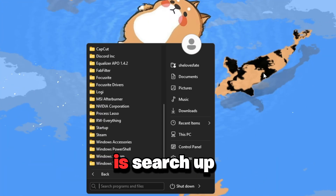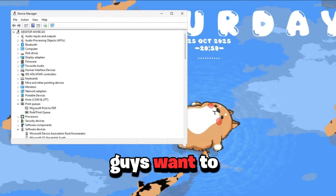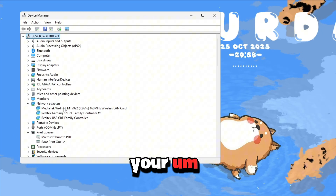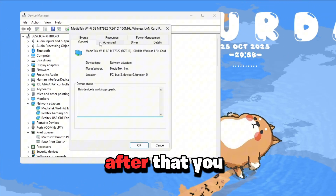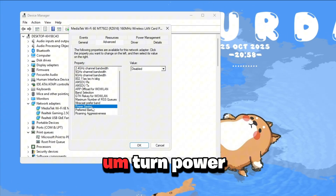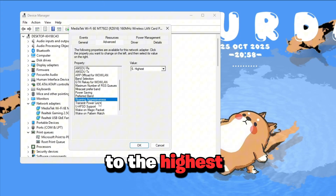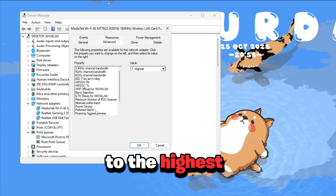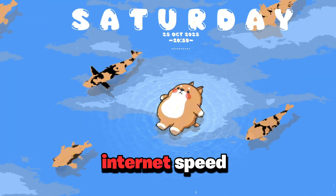The next thing you guys want to do is search up Device Manager. Go to Network Adapters, click on your Wi-Fi adapter, and click Properties. Go to the Advanced tab, turn Power 7 feature off, set Roaming Aggressiveness to the highest, and set Transmit Power Level to the highest too. This will guarantee you the highest internet speed.